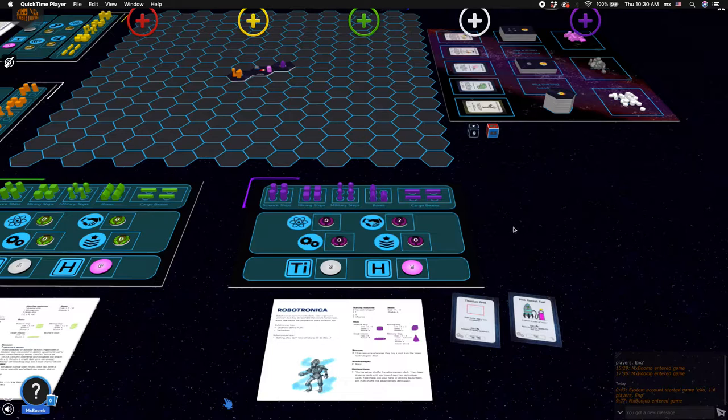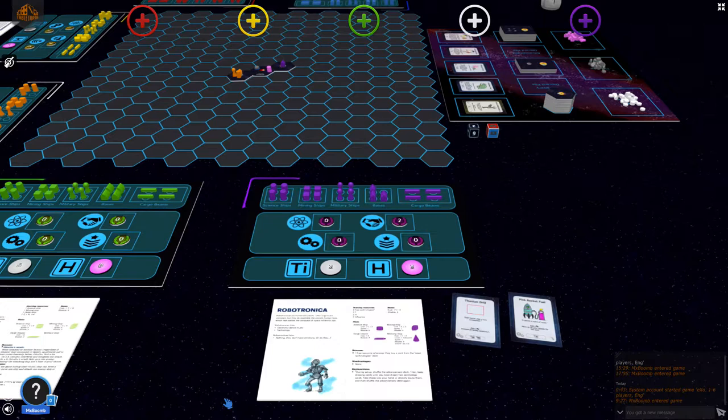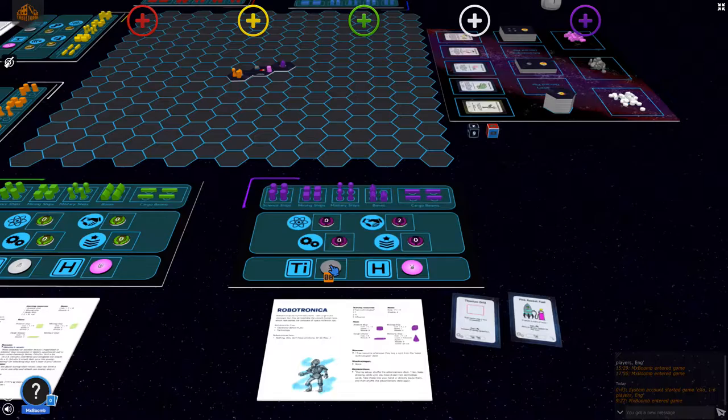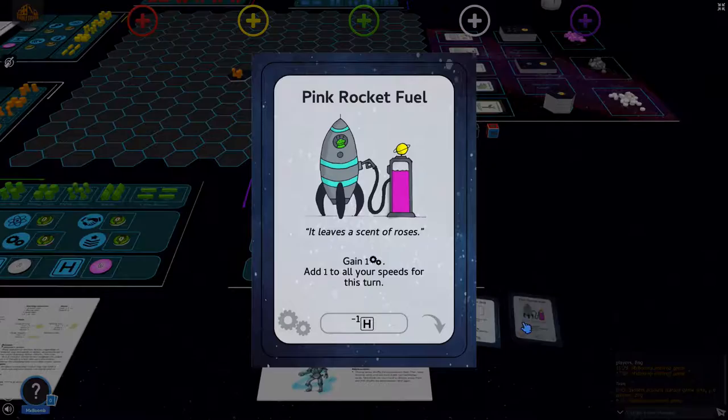We have Iron Wolf playing as the Robotronica, which is a race of super advanced humanoid robots. They start with two free technology cards, two titanium, two helium, and two influence — which is what we see here.